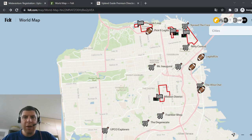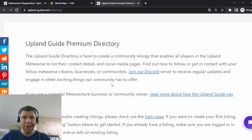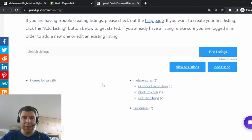In addition to the world map, we have other maps as well — ones focused specifically on football to show you only things related to football, whether it be the Legits or the stadiums, and a map specifically geared for block explorer shops. We have several different maps, so take a look at the link in the description below to find out more. The second tool is a directory on our website where you can see not only different businesses, but different communities, users, Metaventures, and other businesses related to Upland but not Metaventures themselves.